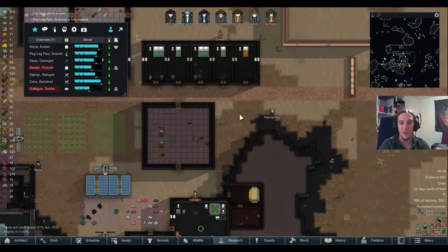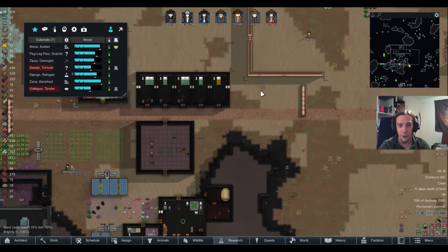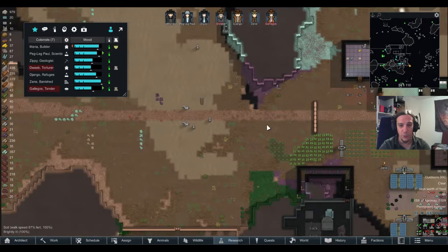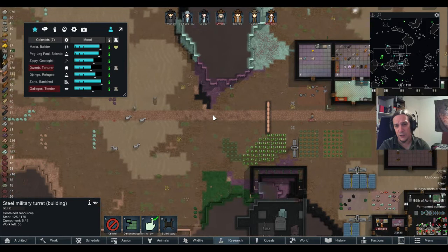We're having some zebras in front of the colony — that's nice. Overall, good times. I only need some more steel; I have a few components left. I've already dropped down the frames for the military turrets, and yeah, we're really getting there. Defenses are up and running soon. I want to mirror the military turrets on this side as well to make sure we're having some real firepower when we're getting attacked, which happens quite often in this series.